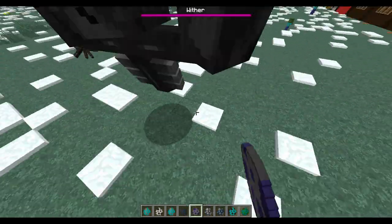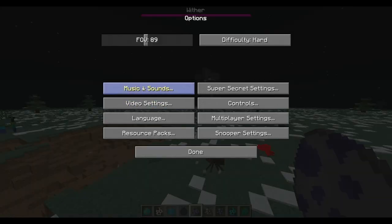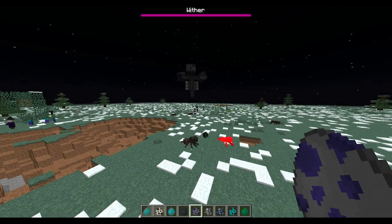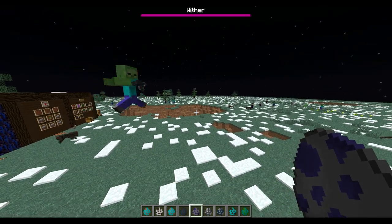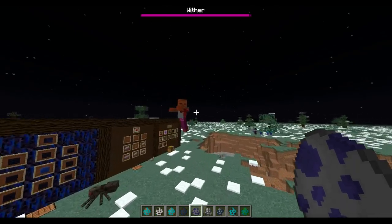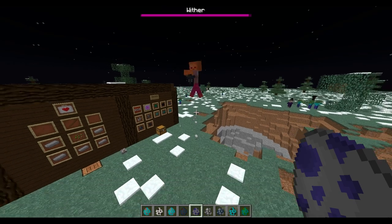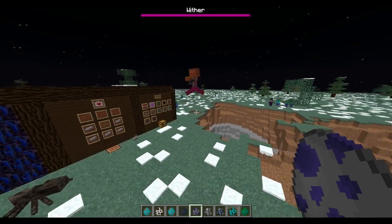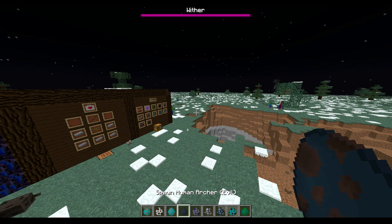You can also spawn a wither - without needing the four soul sand and the three wither skulls. Again, these are uncraftable, but if you want a wither available for purchase in order to get a nether star on a server, you can do that.